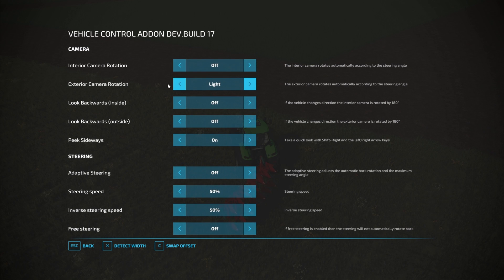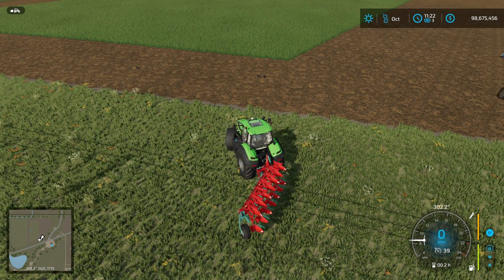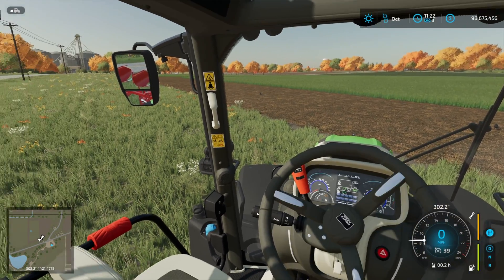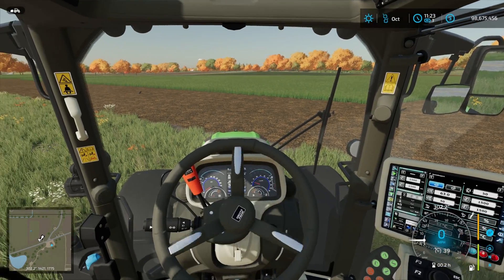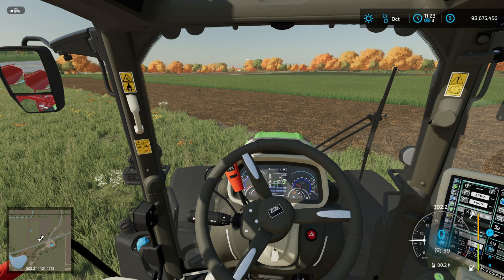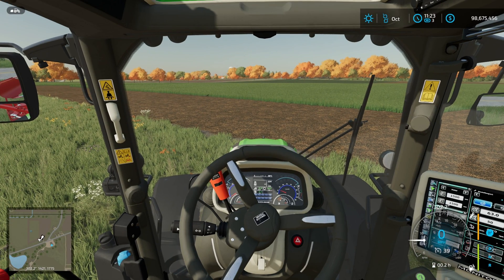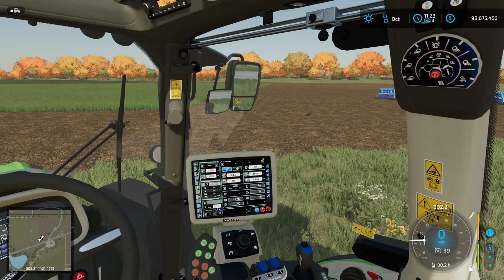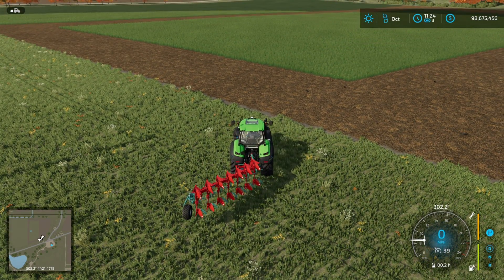Internal camera rotation is interesting - if we put both of those on, there's an internal and an external one, and if you steer, the camera just rotates a little bit to give you a peek, particularly if you're in cab to see any traffic that's coming. I think that's quite cool. The other one is peek sideways - if you hold the left shift key and the left and right arrows, or the right shift key and the left and right arrows, it'll do a quick peek for you. Also useful if you're external and pulling out of a junction with traffic.